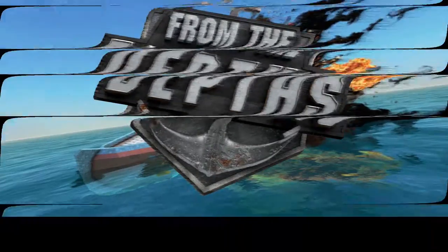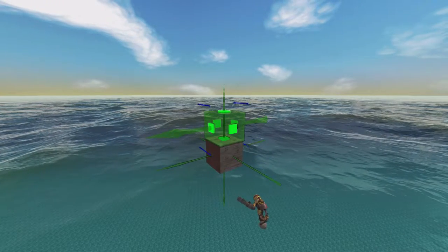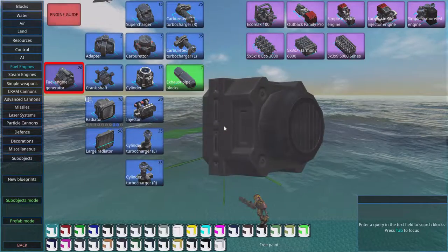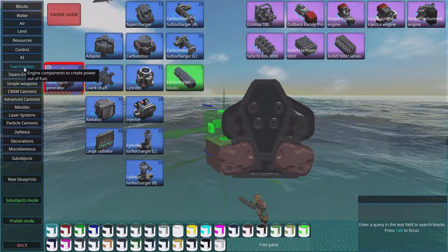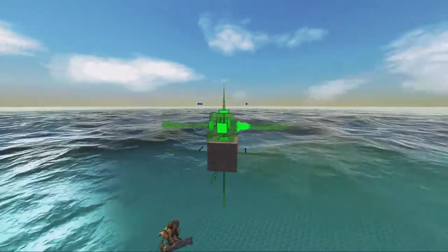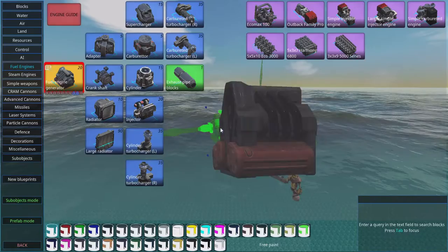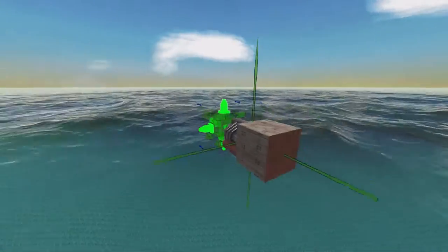Welcome to this From the Depths instant tutorial. Today we're building one of the most compact and powerful engines you can make. We're going to go to fuel engines and select the fuel engine generator, then click G to align it wherever you want.